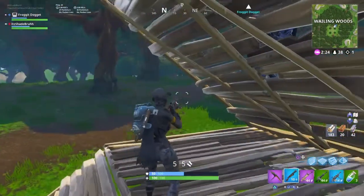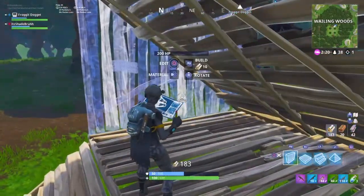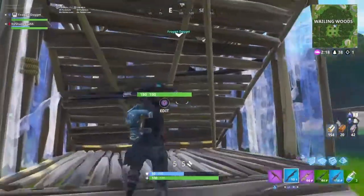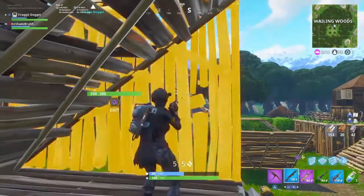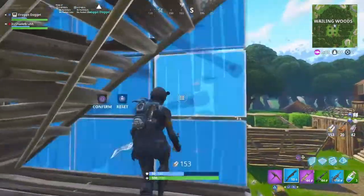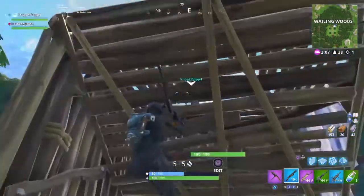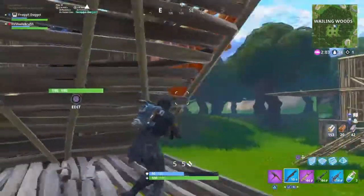There are a couple things you can do right here. Now he's trapped. What I like to do is place walls around him so he's absolutely trapped, and then place traps on the wall. I don't have any traps right now so I can't do that, but the traps would just kill him.